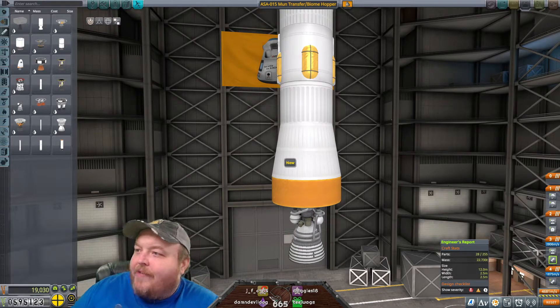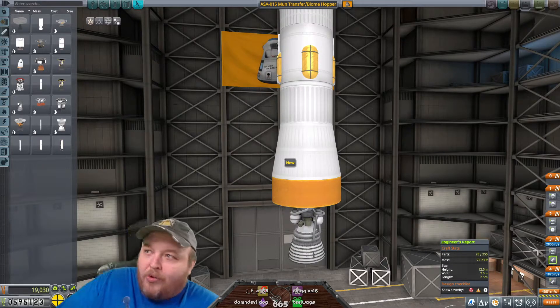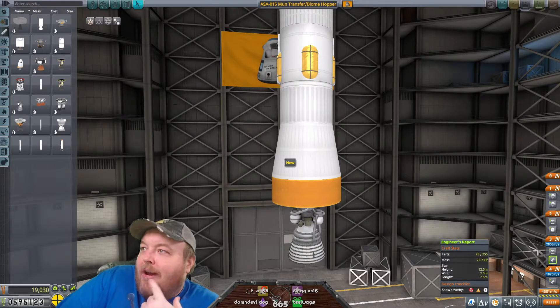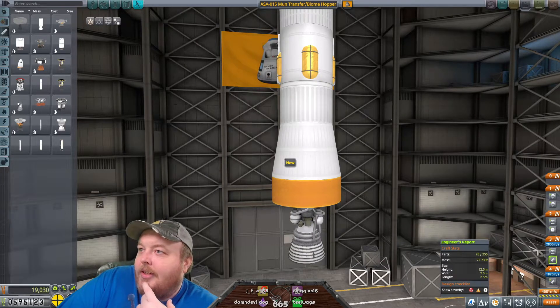Some Kerbals crash-landed on Eve and we moved them all the way around to an escape rocket. And then the escape rocket blew up on takeoff and everybody died. But we were able to fly them halfway around the planet. It took 18 hours. We didn't do it all at one time. But we did it. I don't have any video footage proof of it. But I did it.